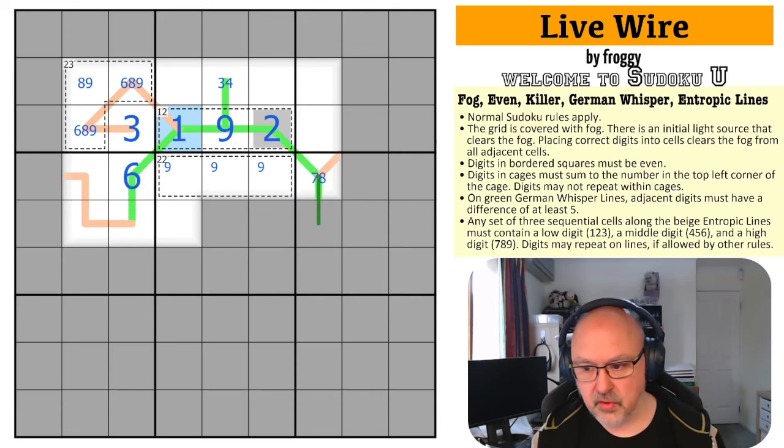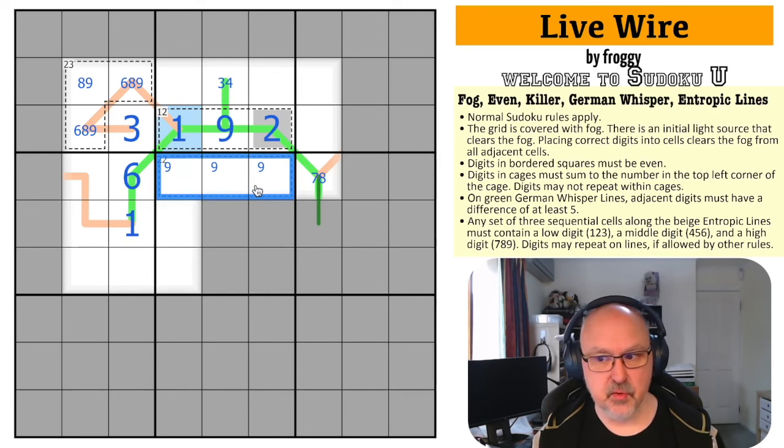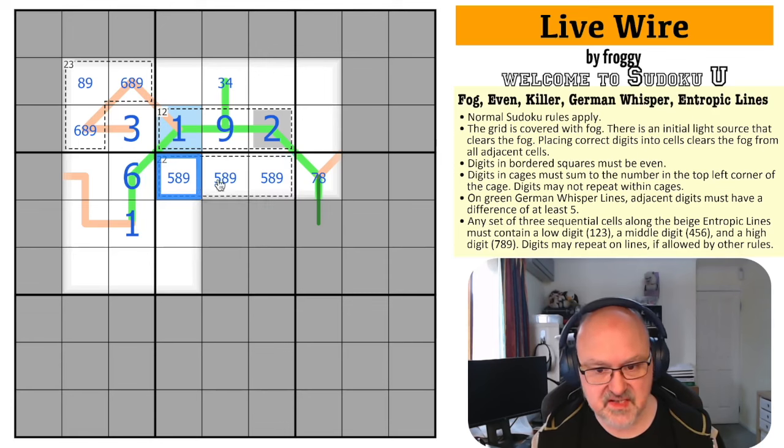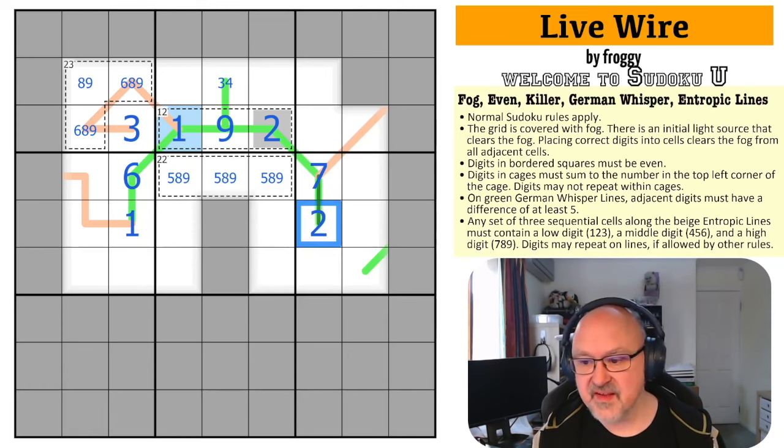That was very cool! Then this becomes the 1. This is now a low digit. There's no 6 in this cage anymore, so the 22 cage is 5, 8, 9. The 6 being placed means this is the 7. And the whisper line partner must be 1 or 2 to be 5 away — since 1 is placed, this is the 2.